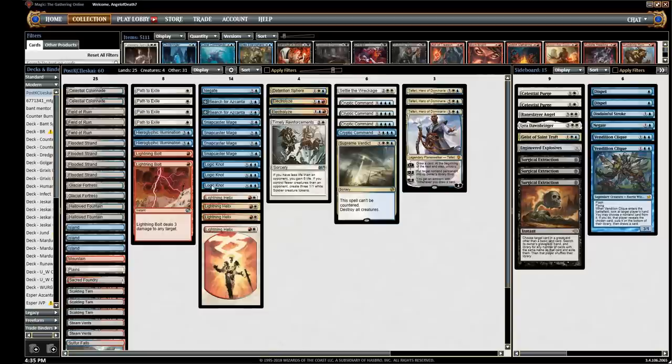Right now for the metagame, I'm kind of expecting a fair bit of Burn and Dredge, and Dredge is a pretty bad matchup game one. We'll look at the sideboard in a minute. To combat Burn, since I got a couple new cards in Light Up the Stage and the new one-mana Lava Spike — Skewer the Critics — I made a couple changes.